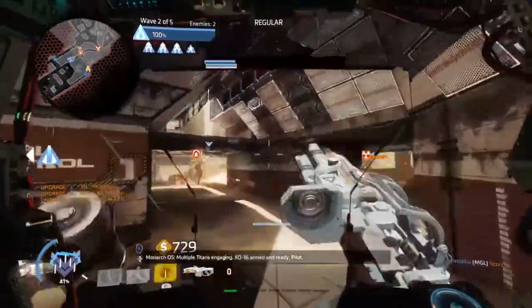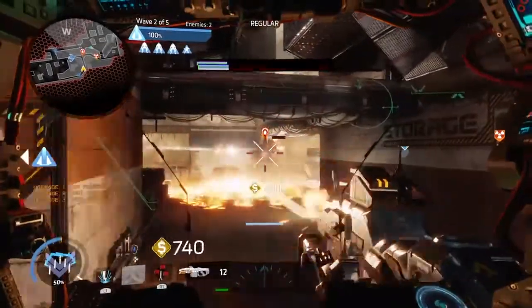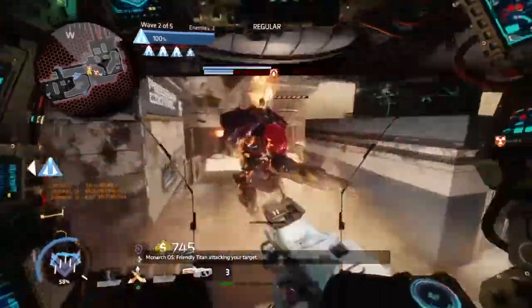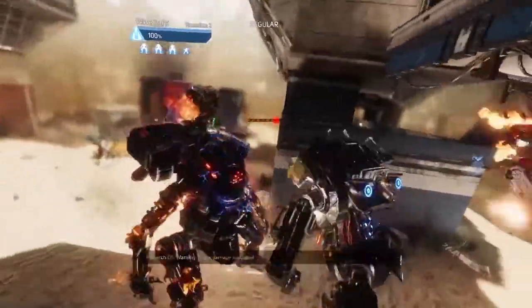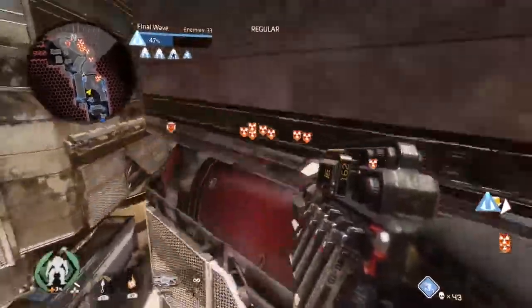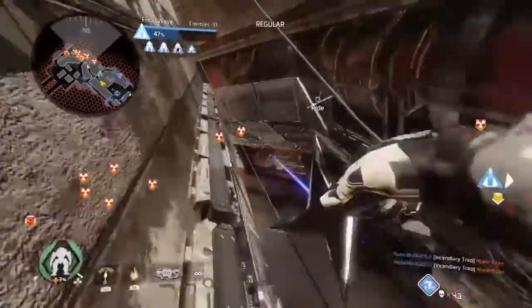The only downside to using this loadout is the charge-up time for your Charge Rifle, since you have to charge it per shot and it can be tricky to use in heated situations. But that's why you should always stay on the go, and at all times you should ideally have Monarch with you — upgraded or not — so that he can fully support you. Because 9 out of 10, the only time you should be standing still taking shots at enemies is when there's an enemy at long distance and you know for a fact you can't get up close because he will destroy you.